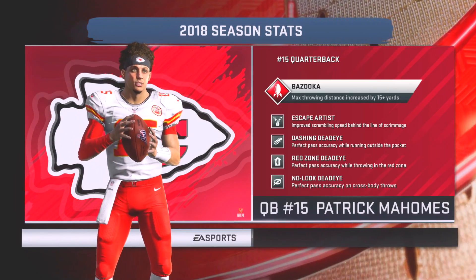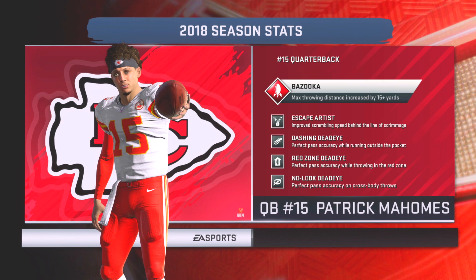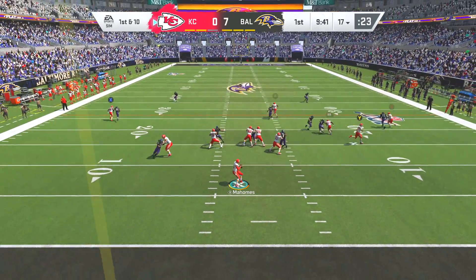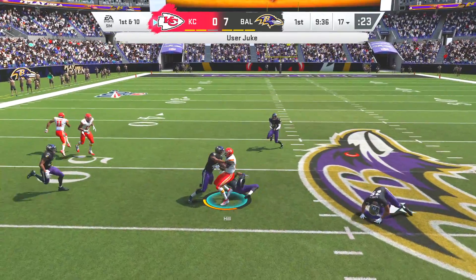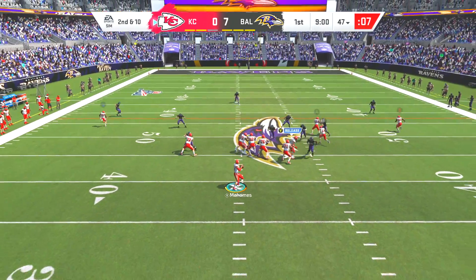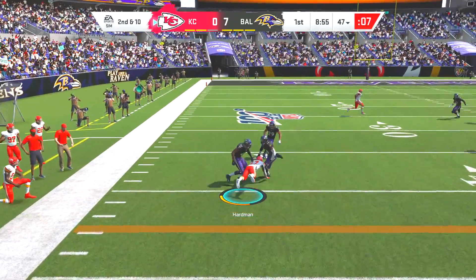Now we get to see Patrick Mahomes. He has the X-factor ability, which is the Bazooka. Basically when you use this, he will have an increased 15 yards on each of his throws when he's in the zone. To get him in the zone, I need to get one 30-yard pass through the air. After that he will be in his zone, and once he's in his zone all his passes are going to be increased by 15 yards. On this first drive I couldn't really get him in the zone, but we still put together a really good drive.